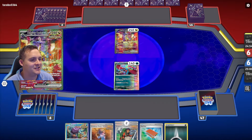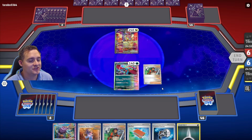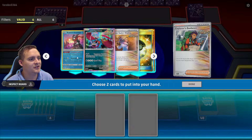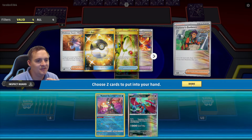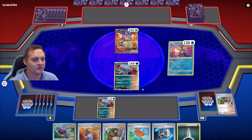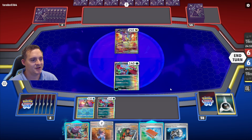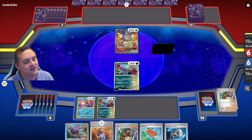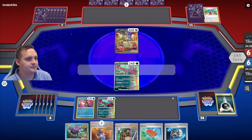Raging Bolt next — okay, pretty good. They just pass, so we use Explorer's Guidance to see what we can get. We hate losing a Super Rod here. We could take the rod and bring back the card now — I like having double Roaring Moon. We throw down Greninja, throw down Roaring Moon, use Conceal Cards to get energy away. Maybe we get one more. We'll place this on the active and end the turn.